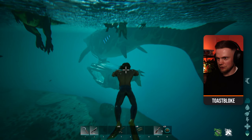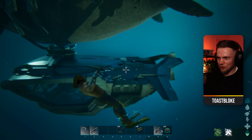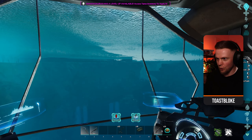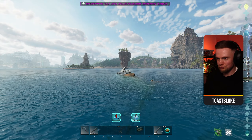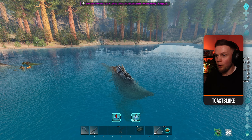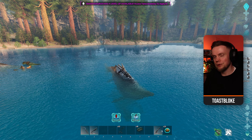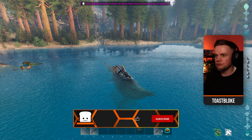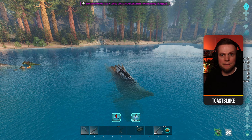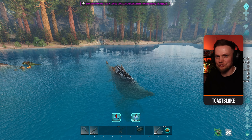That is the Shastasaurus - it is an end game tame, it has a submarine saddle, and it is super cool. You can use this to live and breathe underwater, use it to explore really nicely, and it's got some really interesting attacks and features. Most importantly it has quite an enjoyable and fairly unique taming method. Thanks so much for watching - if you've enjoyed this tutorial please leave a like, subscribe, and ring the notification bell. Until next time, take care and we'll catch you later.